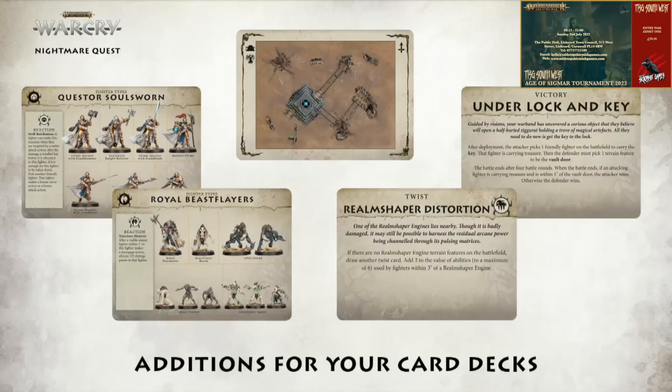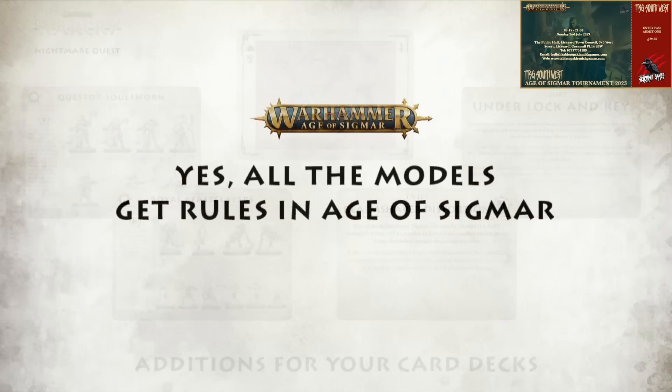It's always nice to get those terrain, victory and twist cards — I'm really glad they do that. But I just feel the terrain from one box set this season just isn't enough. Warcry really cries out for loads of terrain, different levels, using height and everything. Let me know what you think — do you think there's enough terrain or do you prefer a couple of boxes? They also put up a slide confirming that all the models will get rules for Age of Sigmar, which is really fun.